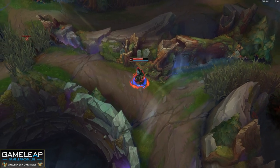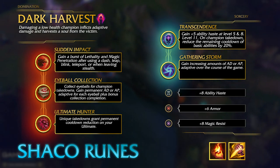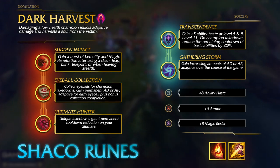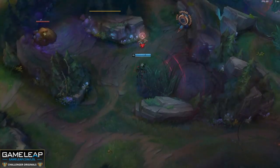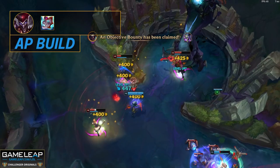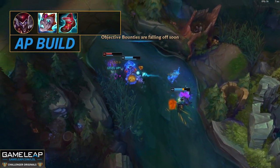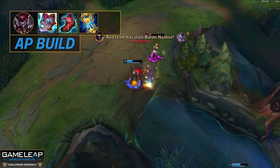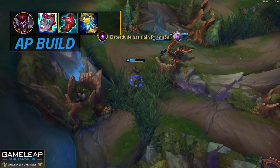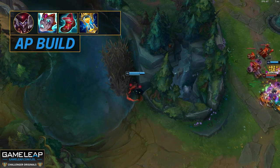For AP Shaco, I'm also recommending one rune page and one set of items. Dark Harvest, Sudden Impact, Eyeball Collection, and Ultimate Hunter for your primary tree — nothing new. For your secondary tree, Transcendence and Gathering Storm are a must because AP Shaco is all about ability haste and scaling. For items, start with Hailblade, and your first two items every single game are Liandrys Anguish and Boots of Lucidity. Just like Duskblade, Liandry's gives you ability haste from the item itself and the Mythic passive is a huge bonus. Your next item to complete your core is Zhonya's Hourglass — build this every game even if they have five AP, because the active is too useful, it costs only 2600 gold, you can bait more cooldowns and make more aggressive plays, and it gives you ability haste.